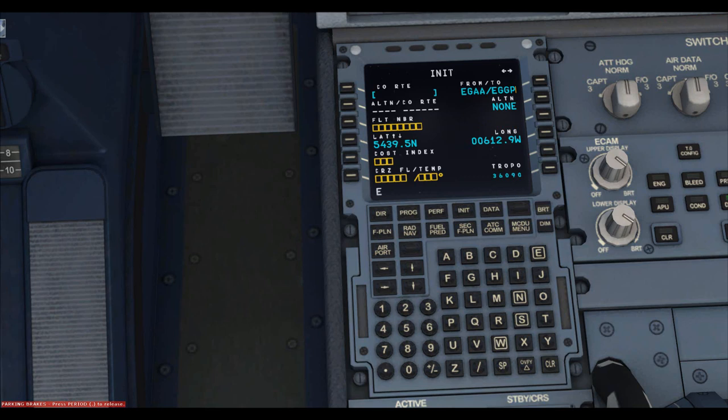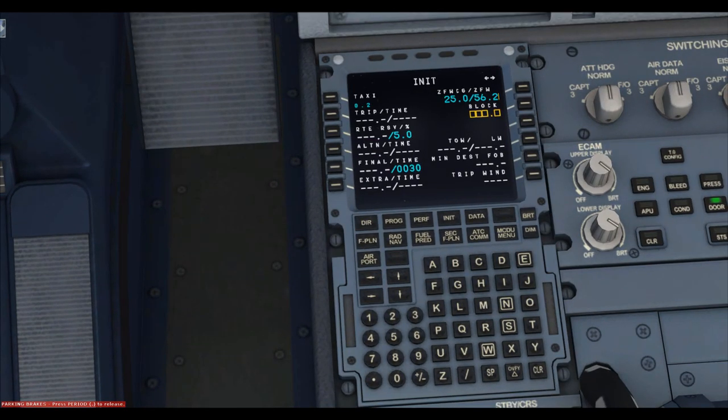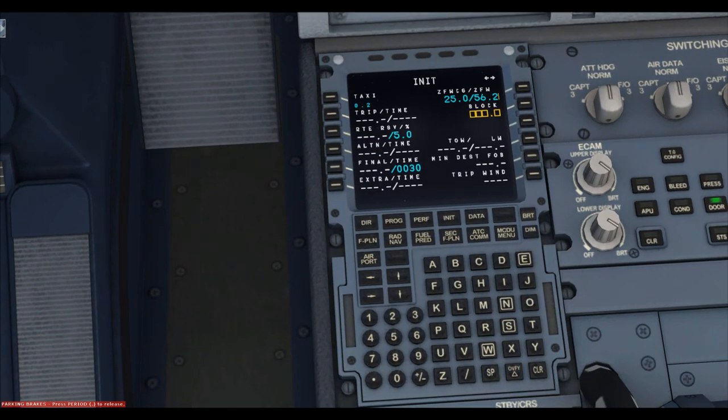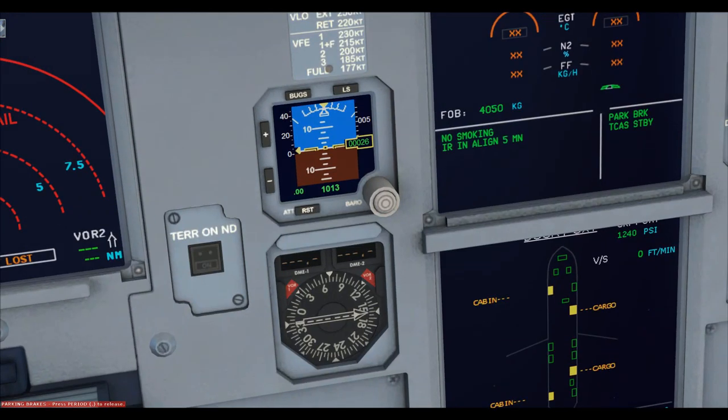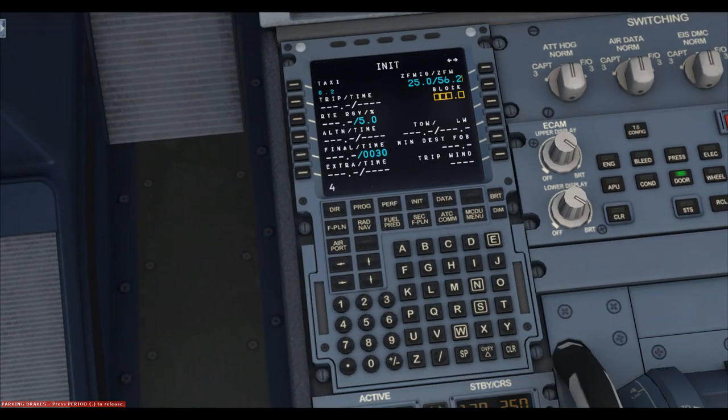We align the IRS, the alternate is Manchester. The flight number — I'll call it EZY923F because they use alphanumerics. Cost index, I'll use 8, and the cruise level is flight level 200. Hit the right arrow for the next page. The only thing you need to fill in here is the block fuel — look on the upper ECAM for FOB (fuel on board): we have 4,000 kilograms, so just type 4 and it calculates the rest.